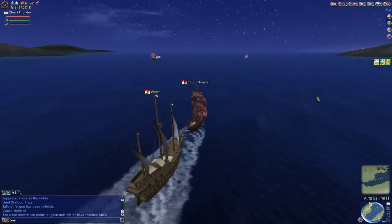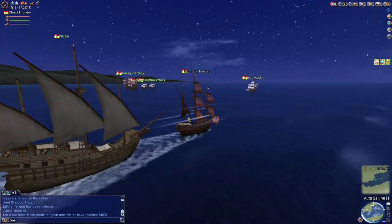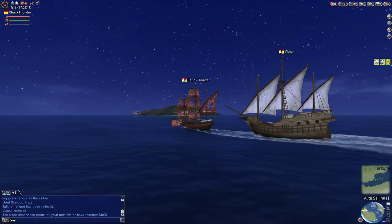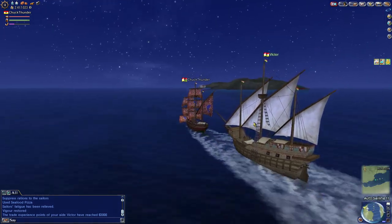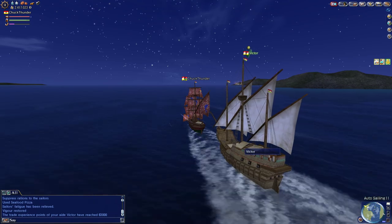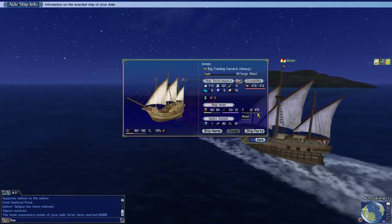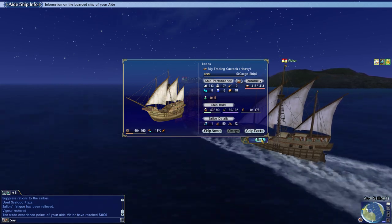I don't know if you guys noticed, but I reached level 50 — or trust level 50 — with my aid Victor on my livestream, and he is now sailing a ship. He's helping me carry more stuff, 435 worth of cargo. So that is our plan.